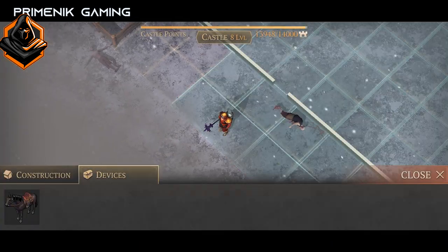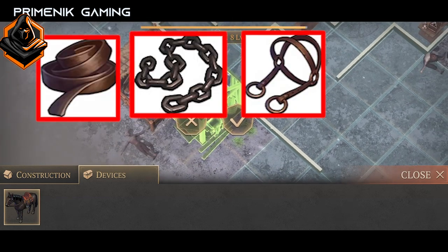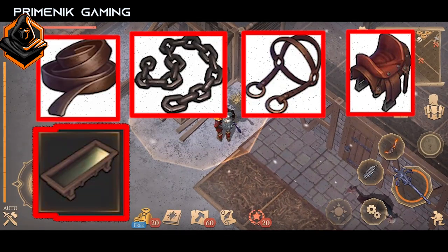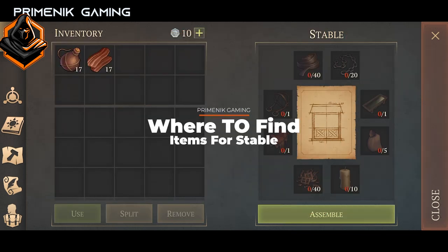Before you go to catch a horse, you'll need to build a stable first. To build a stable you'll need: cords, chain, bridle, saddle, feeding trough, ragged sacks, copper shards, and candles. I'll show you where you can get these items from.